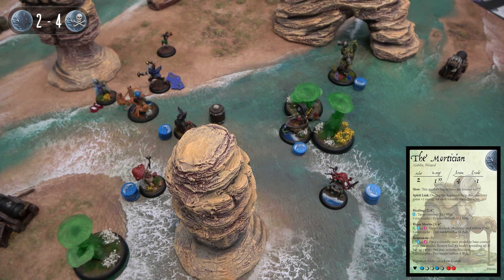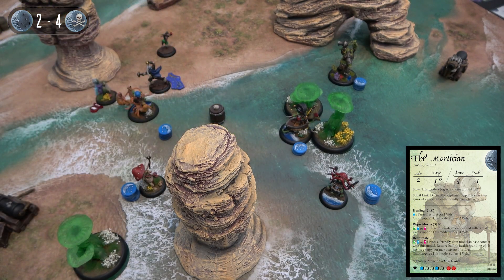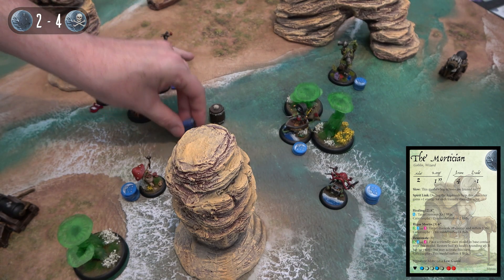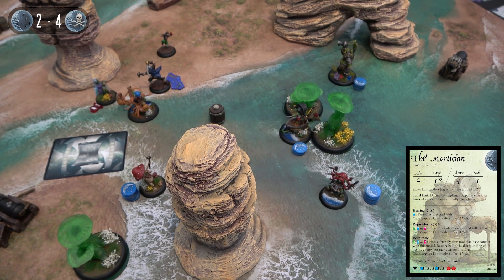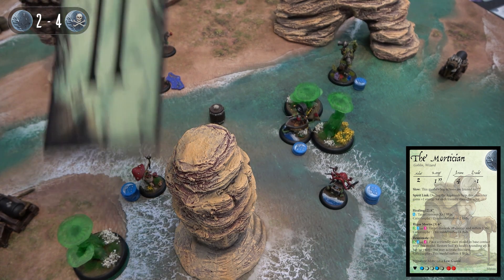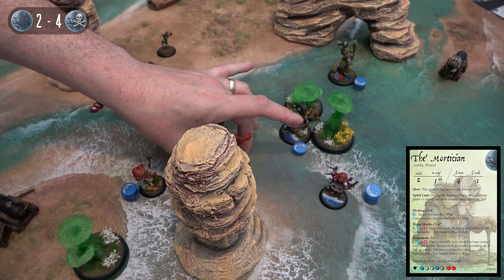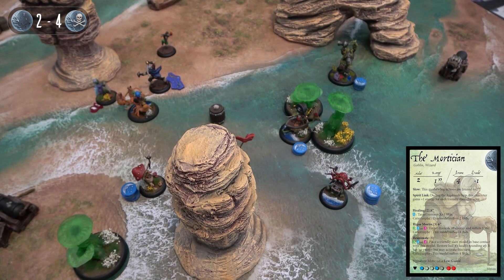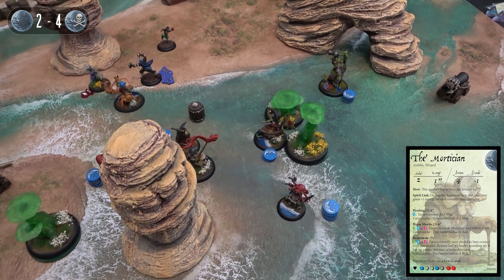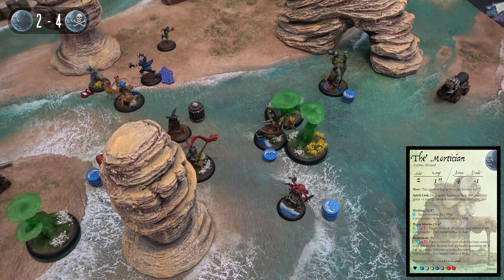Mortician is quite happy with the Tax Collector's services and does his own thing. He jogs over slowly - always slow, always shuffling - then spends three to reanimate and bring someone back from the dead. He needs a two of anything - plays a green two. Doug comes back on half his wounds with no energy. The Mortician then spends one to step back behind a barrel for cover.